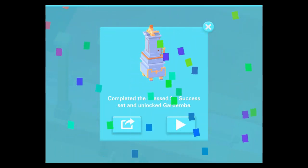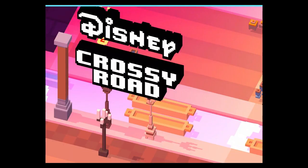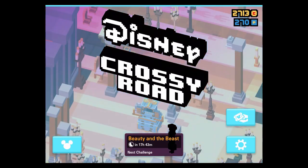Hey guys, welcome back to my new Disney Crossy Road video. Today I'm gonna show you how you can unlock the Gaston rope, and in order to do so you need to complete the 'Dress for Success' set.